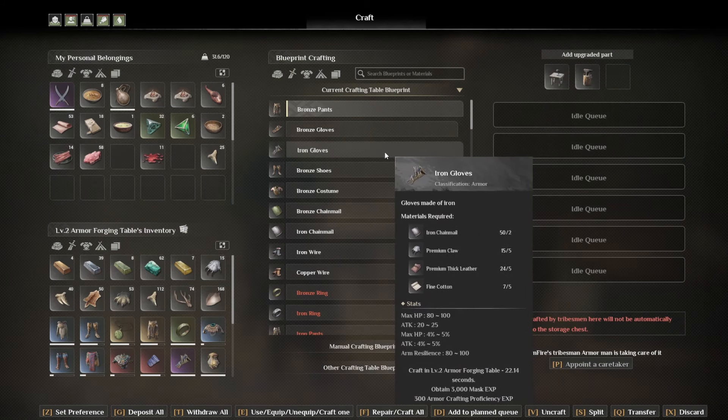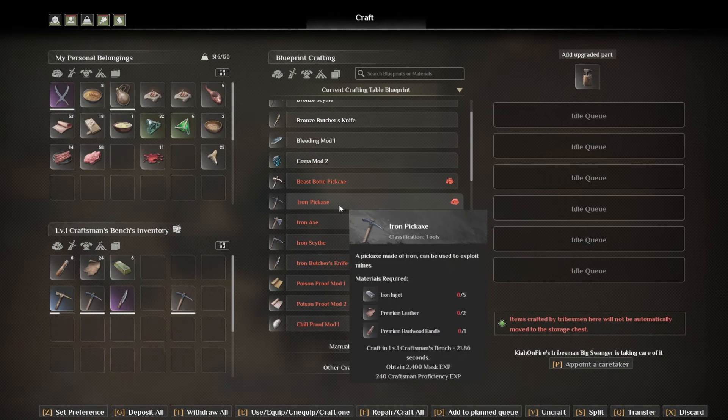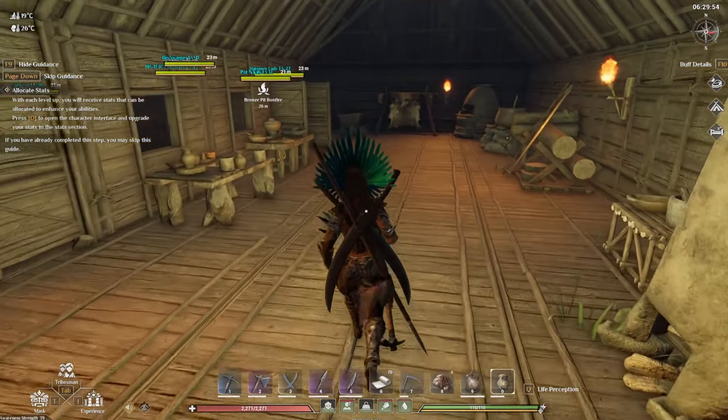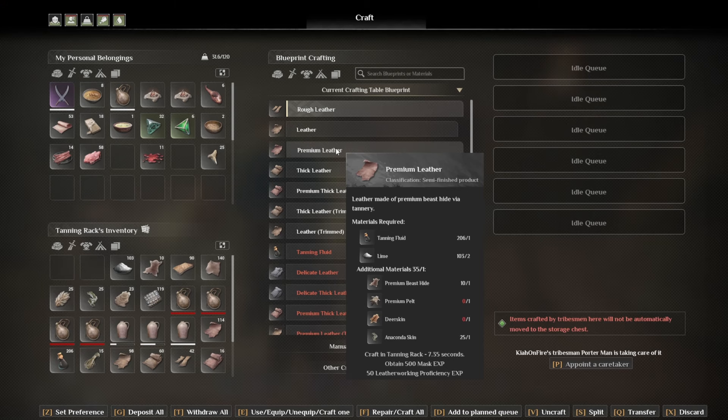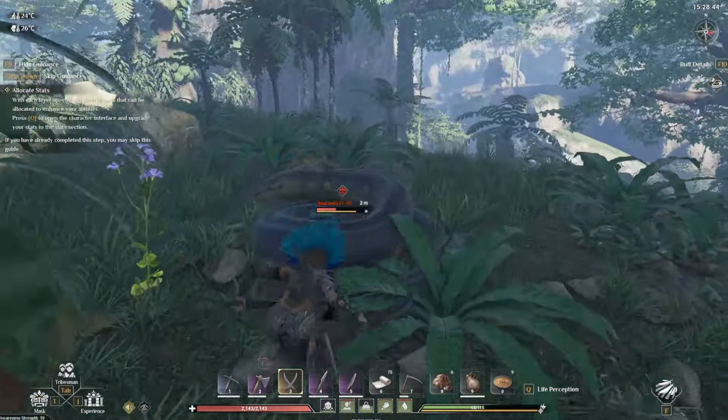Now let's say we're done with our bronze tier and we're moving on to iron tier. You're going to notice for iron tier it takes premium thick leather, but let's start at the basic premium leather because the tools are going to take premium leather too. For premium leather you're going to have to either seek out premium beast hide, premium pelt, deer skin or anaconda skin - but I can 100% recommend going to get anaconda skin because that is going to be the cheapest alternative and you're going to get more of it easier.